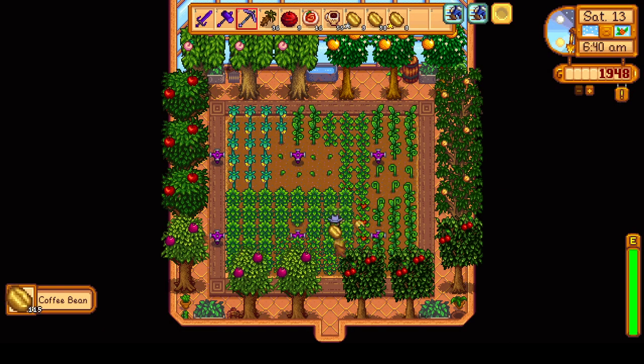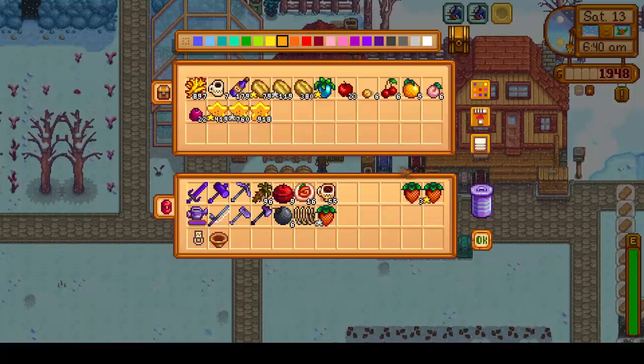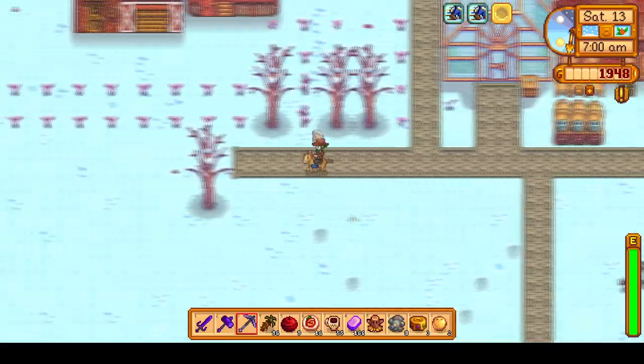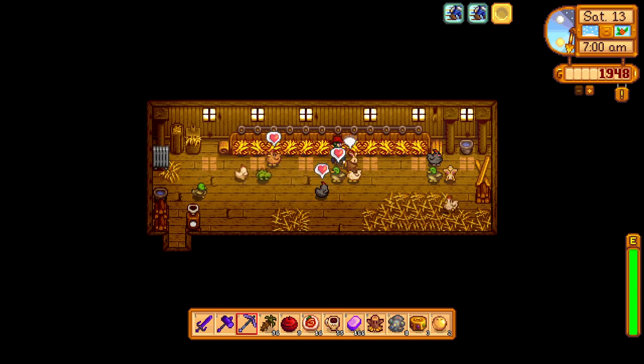Let's go ahead and get started with Winter Day 13, which is a super luck day, so if there's a good amount of time for the volcano at the end of the day, that'll be some nice luck there. But we will need to do some morning chores at the farm first, including petting the animals.